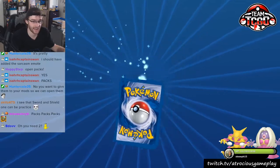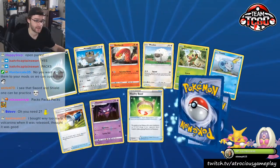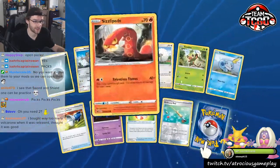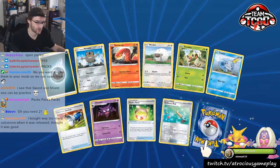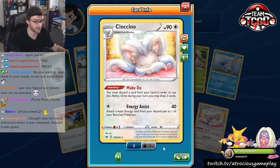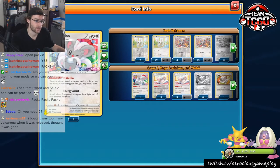We got to get that warm-up pack in. I guess we've never done a warm-up pack before, but now we are doing a warm-up pack — so it's a trend starting this video. We got Ordinary Rod. Chinchino is not bad. Now I have a playset of regulars and I don't have to mix between the regular and the promo, although the promo is beautiful.